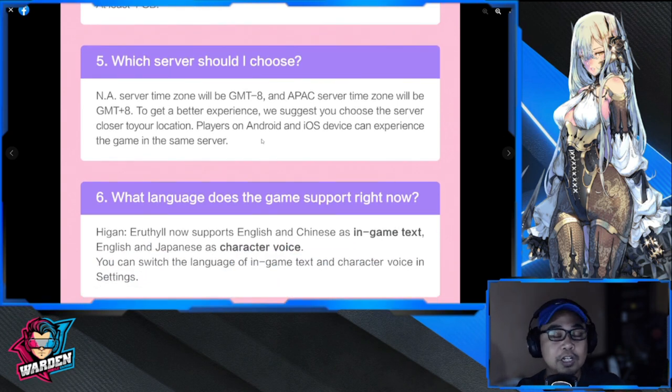For server selection: the North America server time is GMT minus 8, and the Asia-Pacific server is GMT plus 8. For a better experience, choose a server near your location to avoid disconnections. Players on Android and iOS can play on the same server — if you have friends there, it doesn't matter which platform they use.